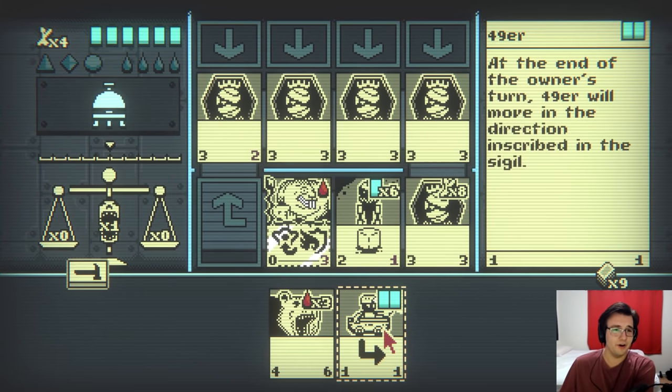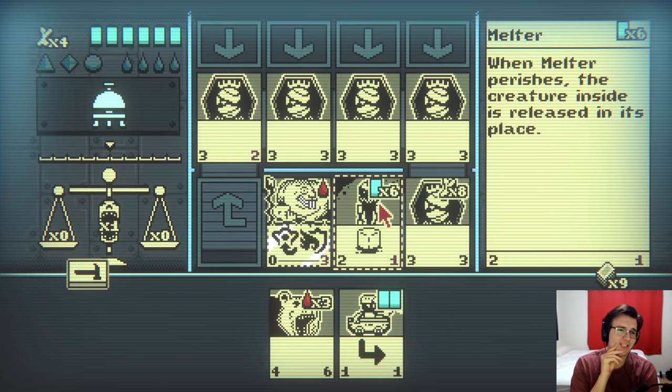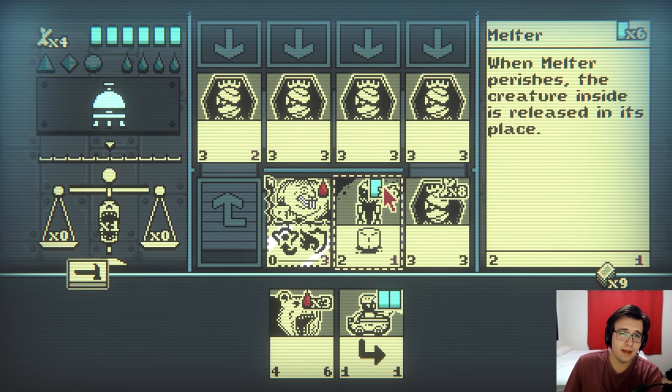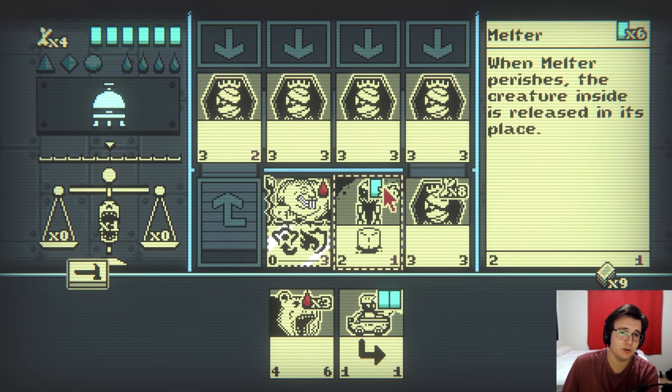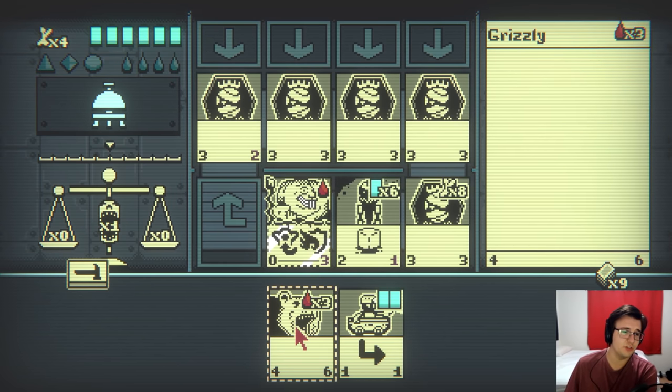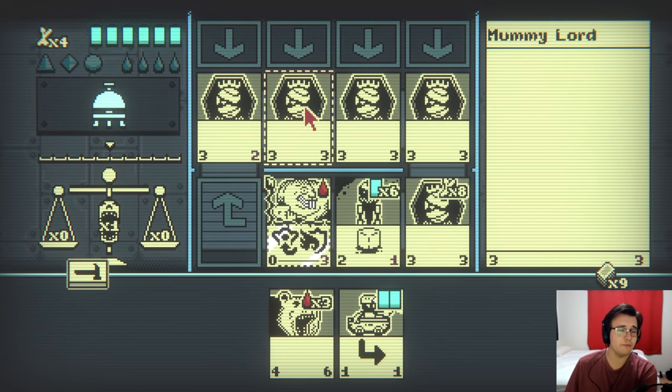Oh god. Oh no. As much as I want to sacrifice two to summon, or sacrifice three to summon a grizzly, I lose then. But wait - when the melter perishes, the creature inside is released in its place. I actually might be fine then, if I sacrifice the melter to my grizzly. Because I'll take three damage, but then I'll kill two of his units.